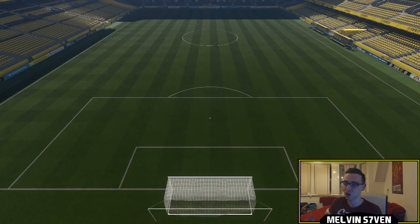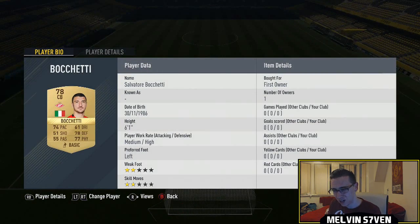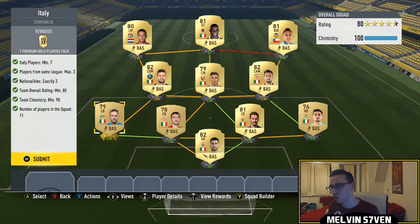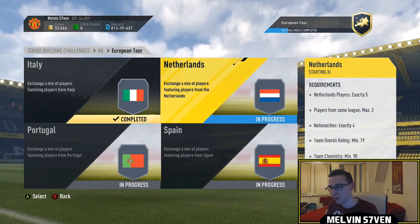Now we get on to the good ones — the ones which give you really good rewards. First we've got the Italian SBC. I've gone with nine Italy players. You need to have three nationalities, so I've got Memphis in there and Orillano. You also need players from the same league, maximum of three. We've got players like Crescetto, Bonocchia, Bocca, Shetty — I think they're basically from the Russian League — and a few others to make up the ranks. You get a 25k pack for that.